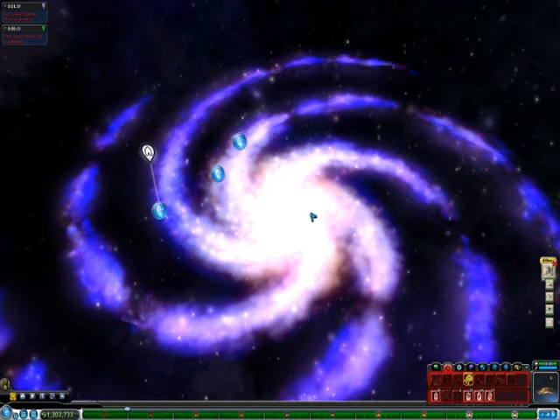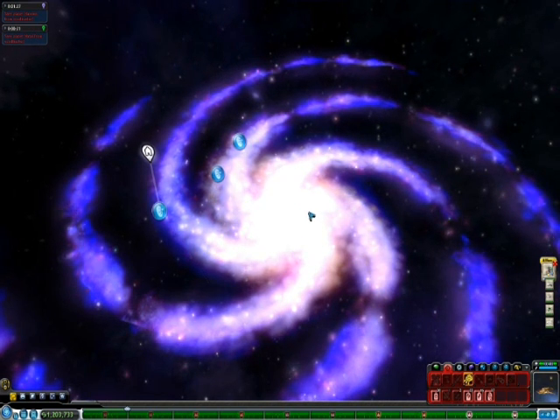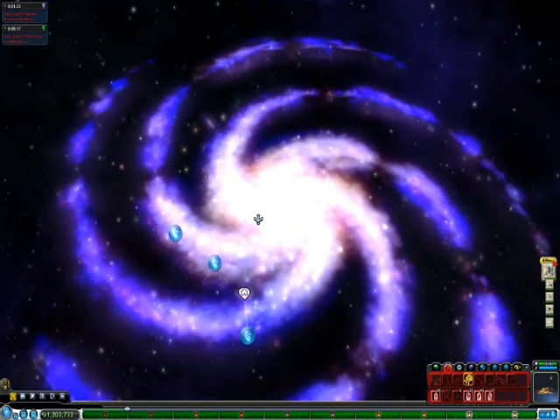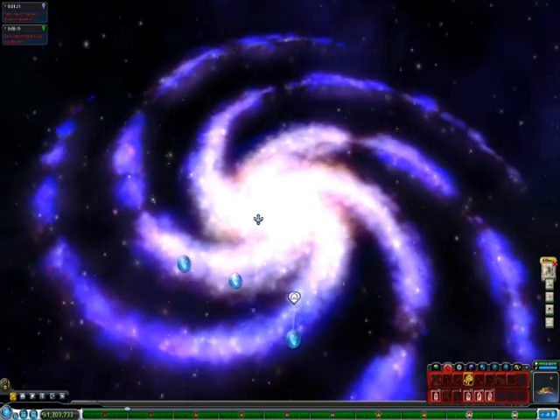The hardest part of finding the Sol System is finding the Orion Belt. There are five belts in the Milky Way here, and we have to figure out which one it is.